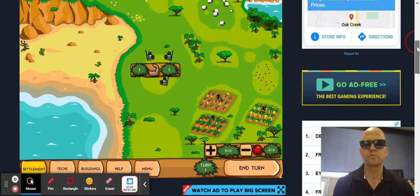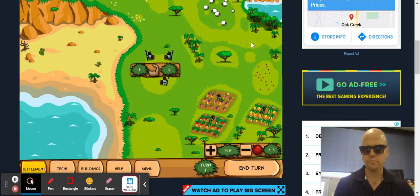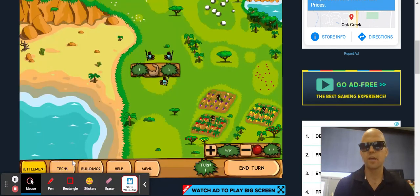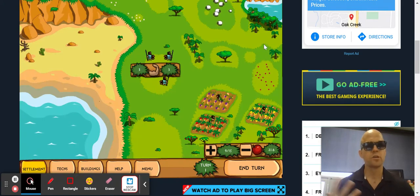There are a couple of things you need to look at here. There's the help button — this is important, it tells you what everything does. Then there's Techs, which is learning new stuff. Pretty soon we're going to have new stuff show up in tech. You also have to build buildings, which will help you. Essentially you develop your civilization: learn new lessons, develop new tools, invent new things — that's how it goes.